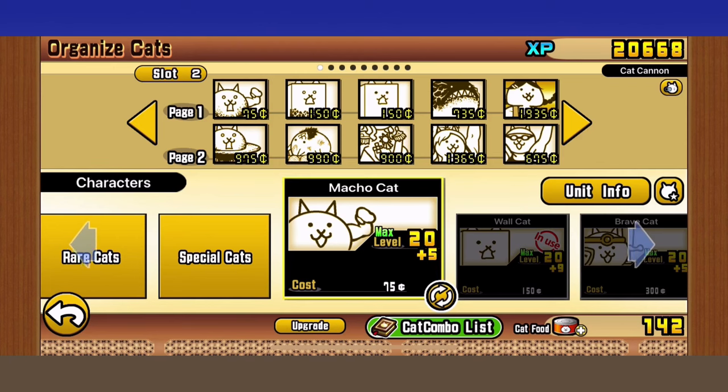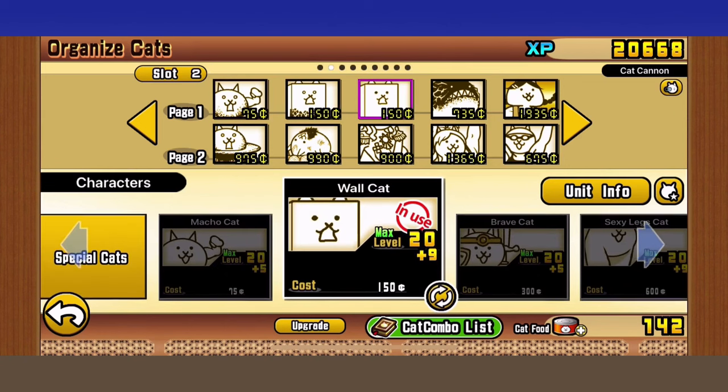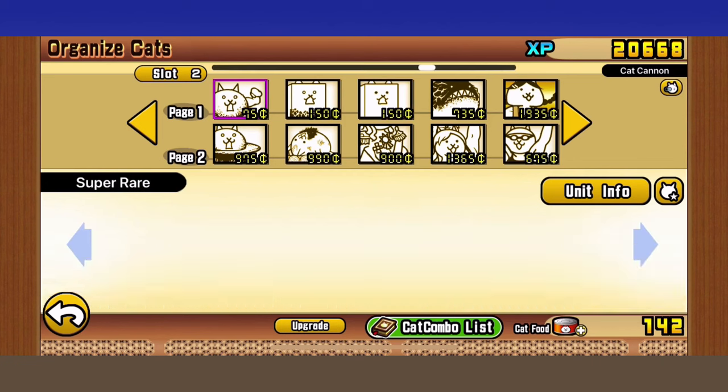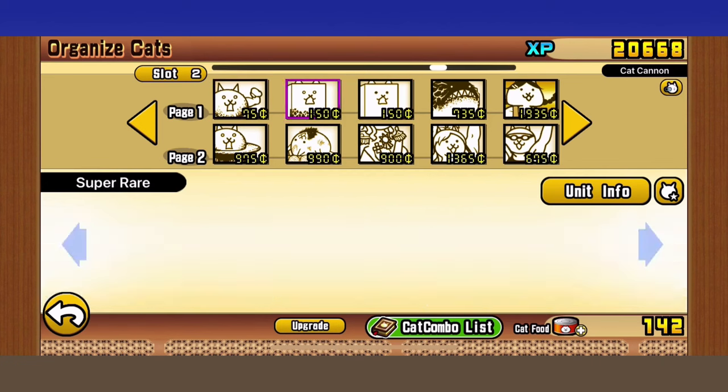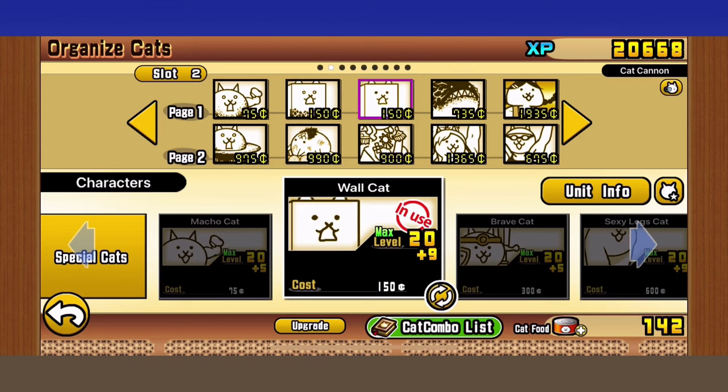You won't need any true forms at all, but I recommend getting your units to at least level 25, unless you're using Ubers. The old guide used true forms, but it was still possible without them. Most people see true forms in the lineup and panic, but the exact same strategy works without true forms.